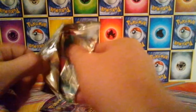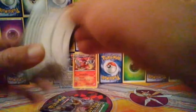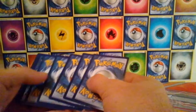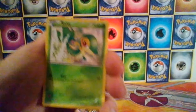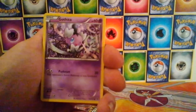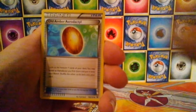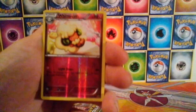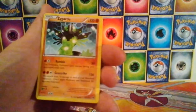Pack four. And in this pack, we have a Snubble, Snivy, a Solosis. We have a Goth Eater, a Mincino, Old Amber Aerodactyl, Ultra Ball, Servine, Reverse Whimsicott, and the rare is a Zygarde.